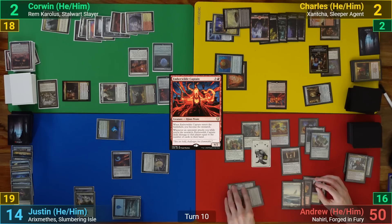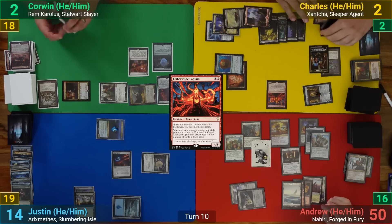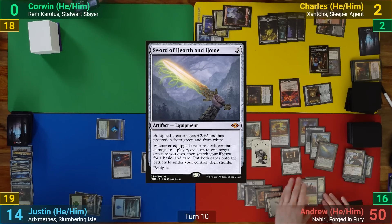I activate Xantcha on my upkeep to kill Corwin. Charles responds by activating Xantcha first to draw before I do. I then draw for turn and cast Sword of Hearth and Home, which I equip onto the Stoneforge Mystic.